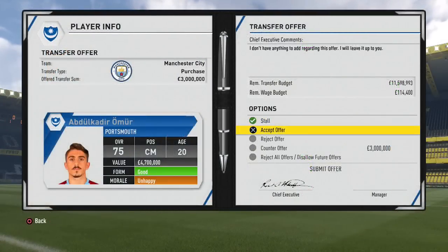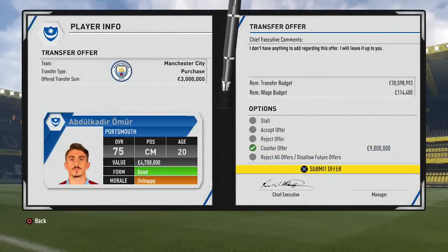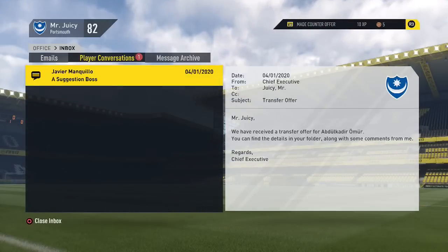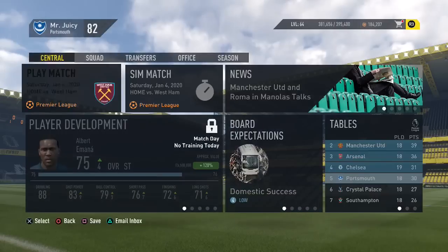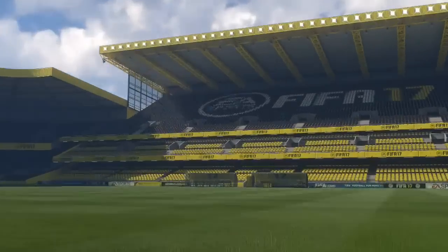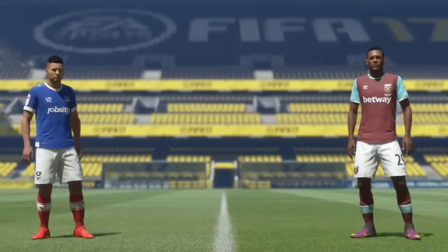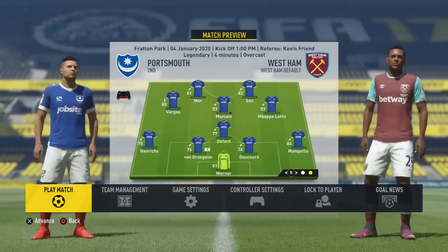We've got a transfer offer for Omer to go to Manchester City. City have money so we're going to ask for 9 million for Omer and see if they come back and accept. We now have a game against West Ham at Fratton Park. It's going to be a difficult game but we're hoping to put in a good performance and pick up all three points. Play up Pompey!